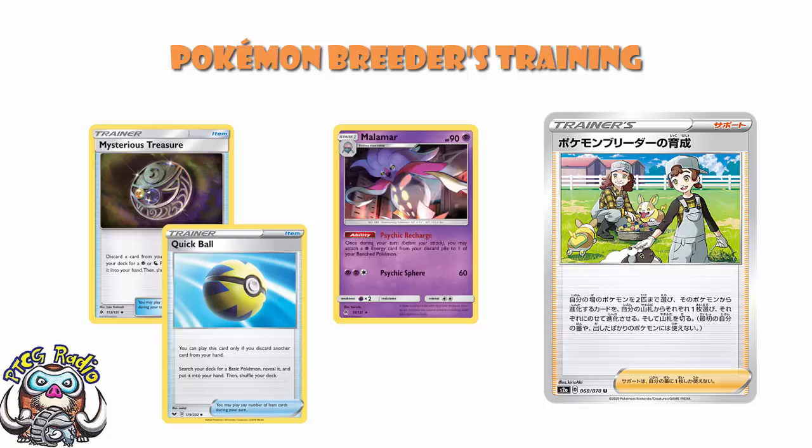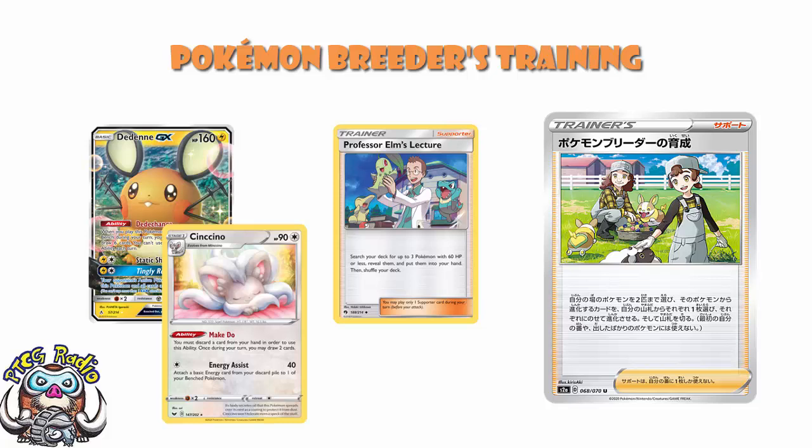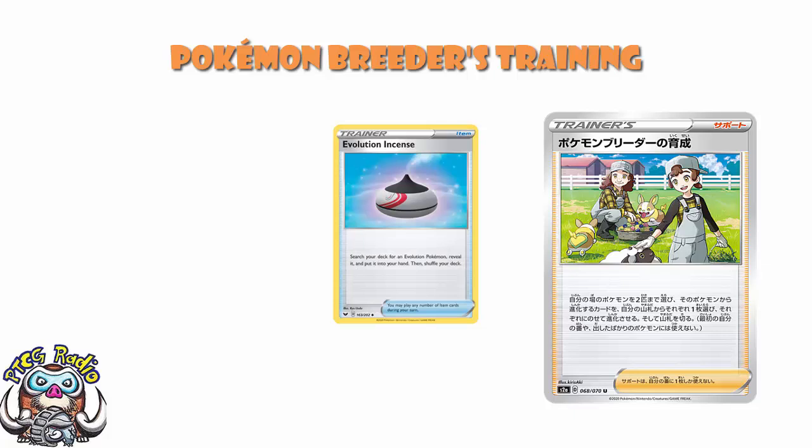One great combo we've got is actually with Professor Elm's Lecture. Now it does mean that you're using all of your supporters to draw, but it's not going to stop you using Pokemon draw here — playing stuff like Dedenne or maybe even Cinccino. Because you can always use Pokemon Breeders Training to search out a Cinccino and then discard a card from your hand and draw two cards. What you do here is play Professor Elm's Lecture and search your deck for three Pokemon with 60 HP or less, and put them on the bench. Then the next turn you play Pokemon Breeders Training to evolve two of them. Evolution Incense is an item card that searches out an evolution Pokemon and puts it into your hand — life is good. This is two of them in one go.